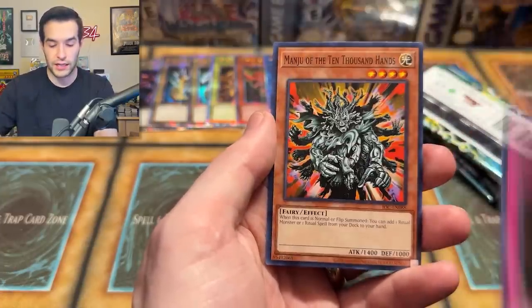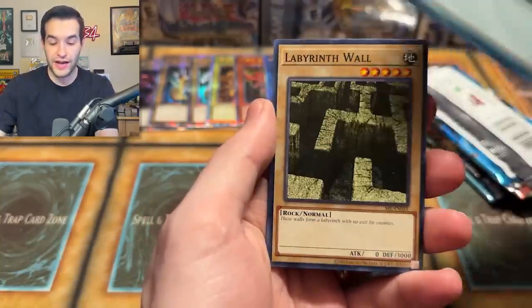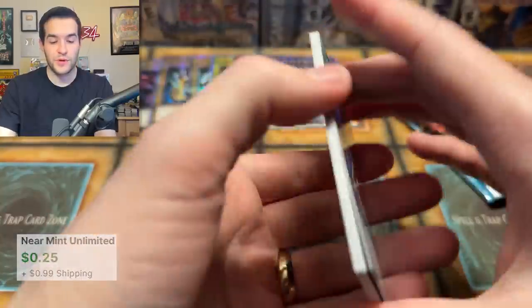Smashing Ground, Destruction Ring, and Manju — our favorite card. Give us something big. Out of Spell Ruler — let's get that Relinquished, we haven't pulled that yet. We've already gotten Blue Eyes Toon and Delinquent Duo, which are like two of the biggest cards. Magical Labyrinth — not there. No Exodia Necros yet.